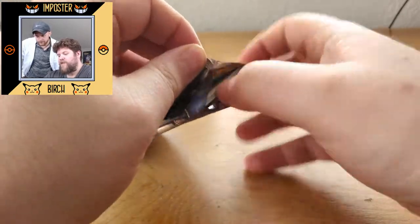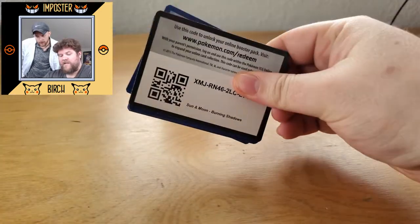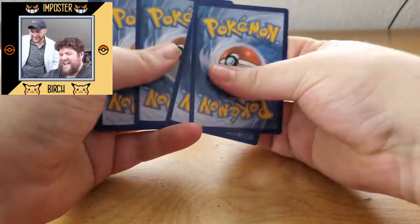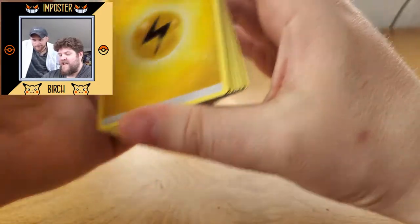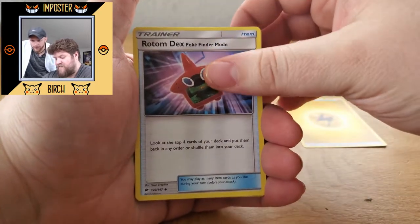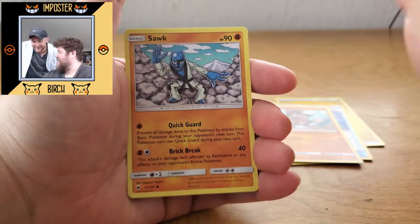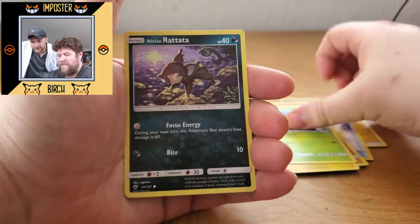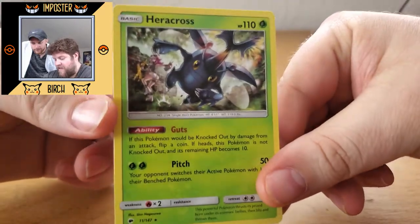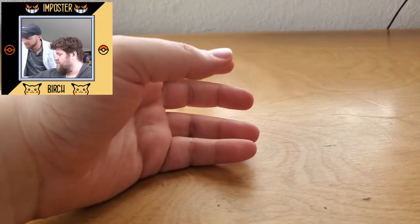Burning Shadows still has the spoiler cards, so we're going to attempt to not spoil ourselves today. Card trick is four from the back. Starting things off, we have an electric energy, Rotom Dex, Super Scoop Up, Mudbray, Togedomaru, Wimpod, Rattata, Escape Rope Reverse, and a regular rare Heracross. Heracross looks really good. I think he looks good, he really does.